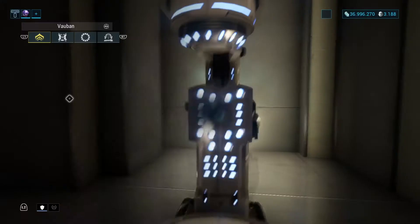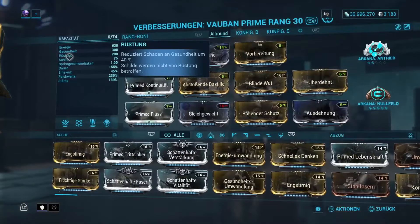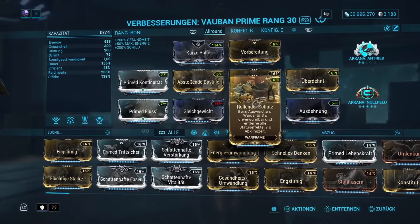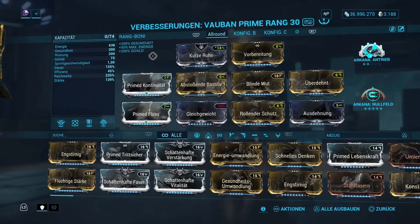Als erstes schauen wir uns sein Build direkt an. Ich habe hier ein Allround-Build für euch vorbereitet, weil wir ganz einfach mit ihm mehrere Missionstypen spielen können. Als Aura wieder kurz zur Ruhe, rollender Schutz wieder mit drin und außerdem den zerfallenen Drachenschlüssel wieder ausgerüstet. Wir spielen hier wieder mit Shield Break, deswegen die drei Elemente wieder mit drin.